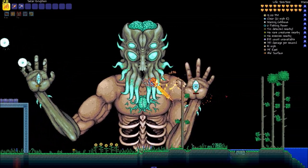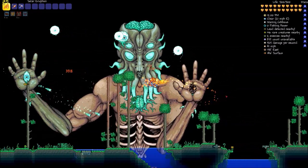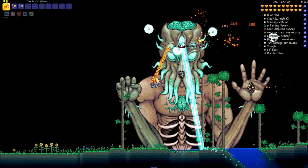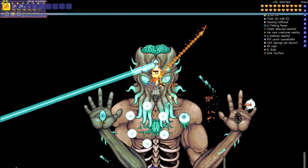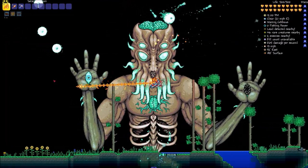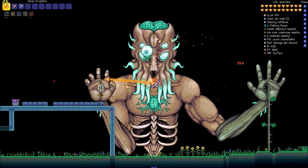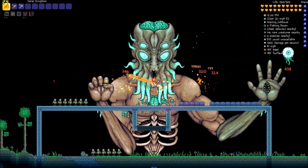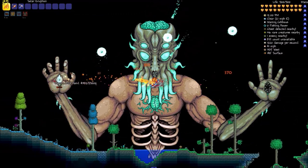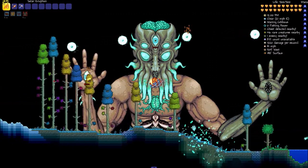We also have some new bows: the Hellwing Bow, the Bee's Knees, Shadowflame Bow, Daedalus Stormbow, and Phantasm. We also have a few new guns: the Paintball Gun, the Xenopopper, the Vortex Beater, and the SDMG, which was already in the game but was unobtainable.